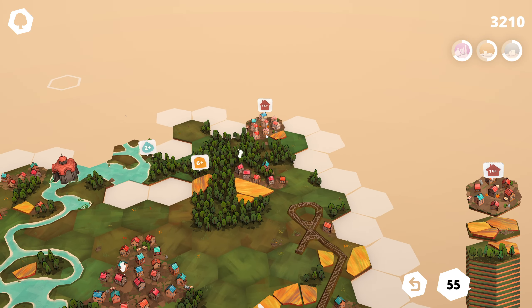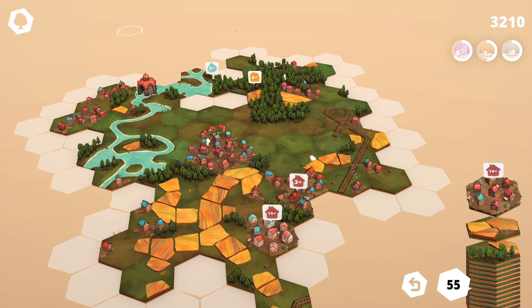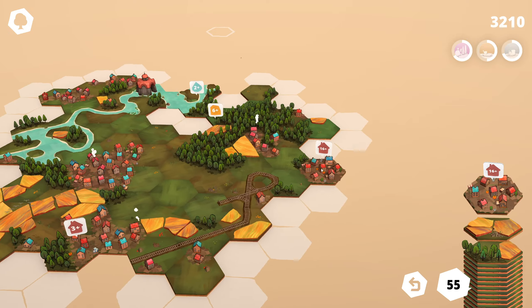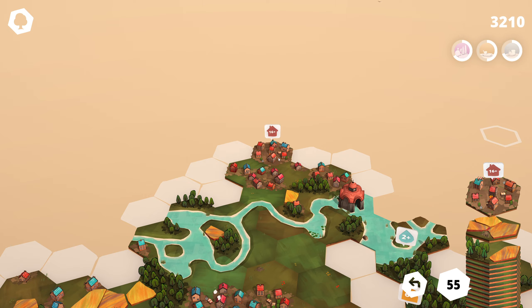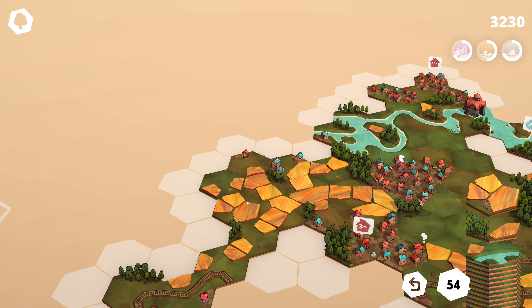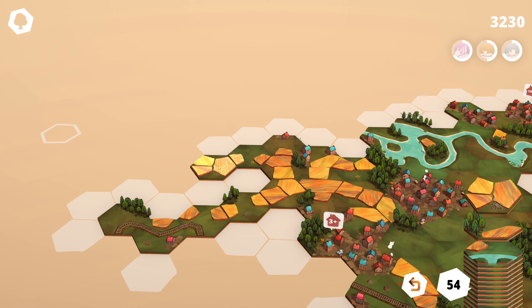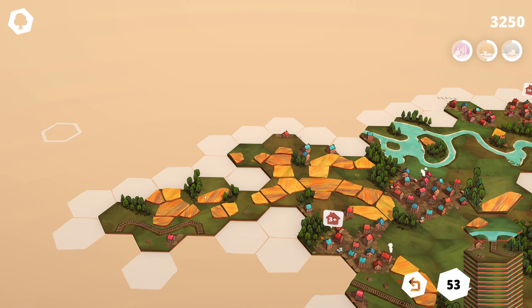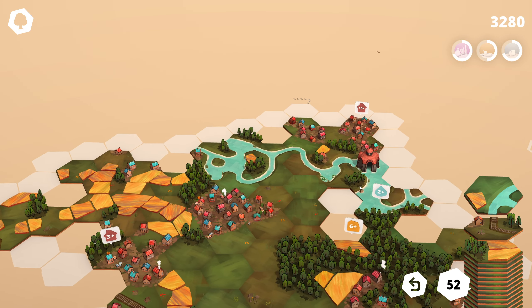Nowhere really good to place it unfortunately — we ended up with our tiny little village in the center of town there. So where else do we want to start building? We closed off that field section. Let's stick that there and get two wheat tiles going, and then even more wheat tiles next to some forest.